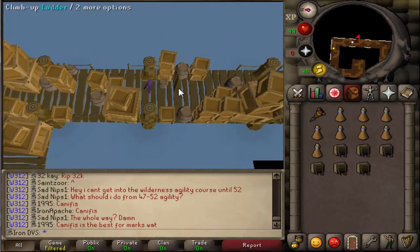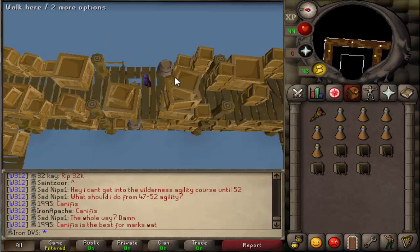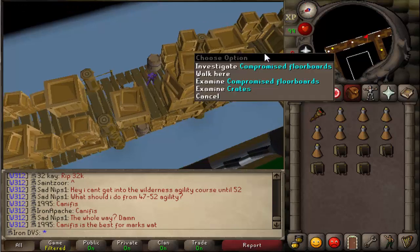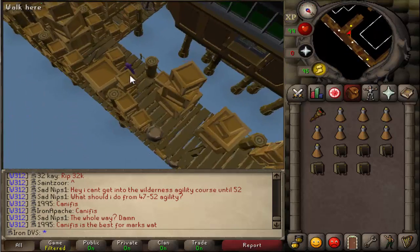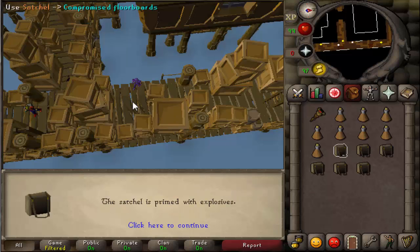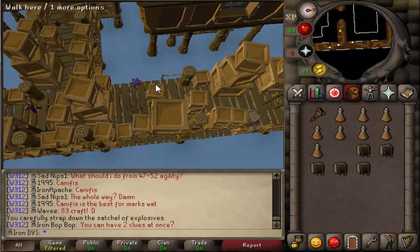Once you guys get over here, climb up the ladder and you will see it says 'Investigate Compromise Floorboards.' Now you simply use one of your satchels on it — that is one of six. I'll see you guys at the next spot, just continue following where I go.